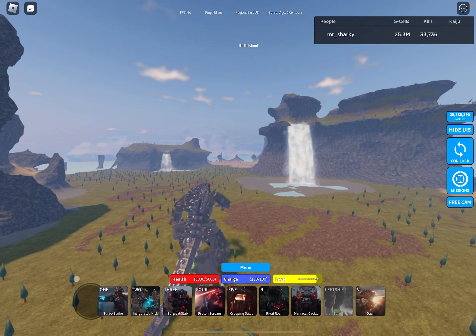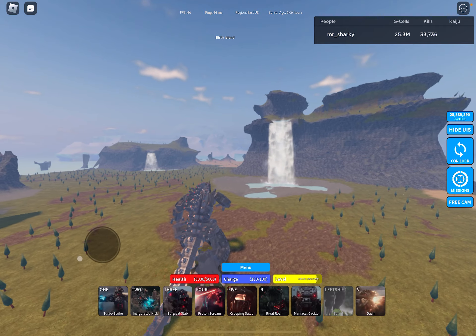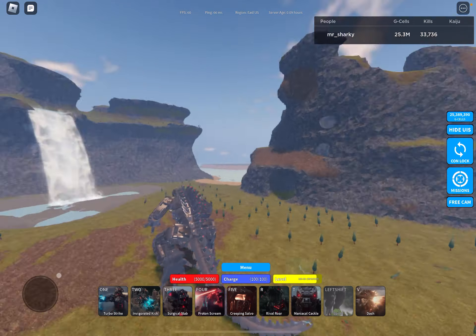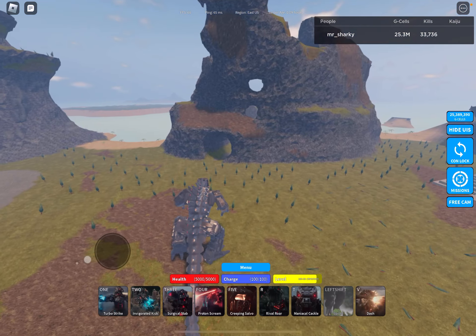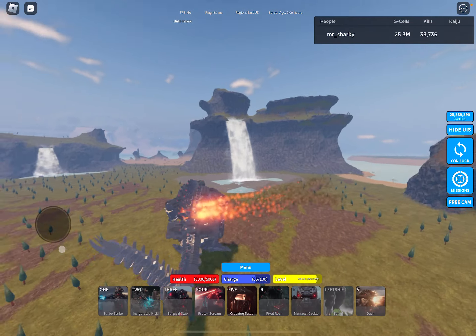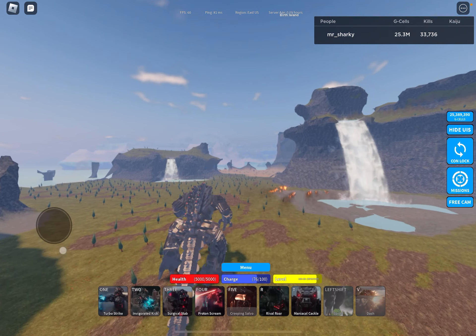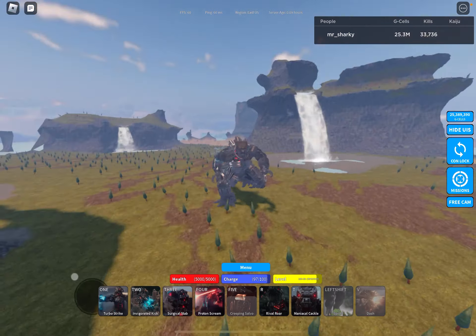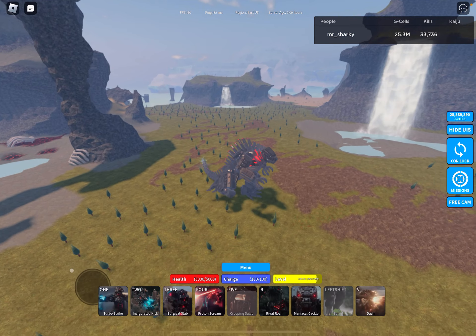Another way you can counter a mecha in a fight is - most mechas will try to missile you at the start. You can either fake one side and then go to the other and miss it. That will catch their missiles off guard and you can control your missiles to hit them. It actually works very, very well in all my fights.